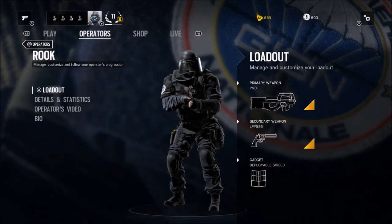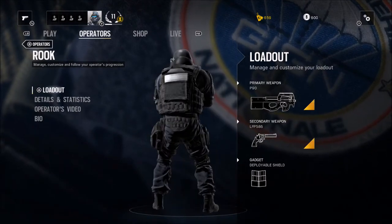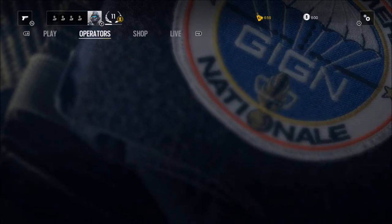Hello and welcome to my Rook Operator Guide. Rook is a GIGN Defensive Operator. He can equip the P90 submachine gun, the MP5 submachine gun, or the SGCQB shotgun as his primary weapons.